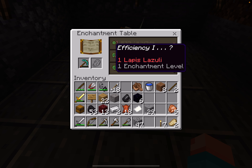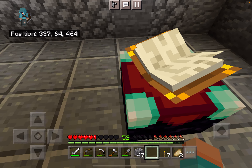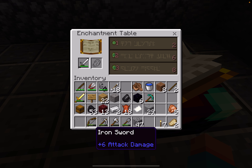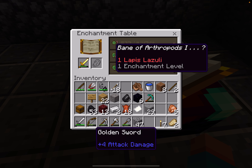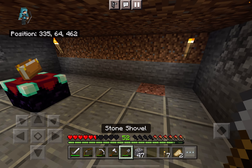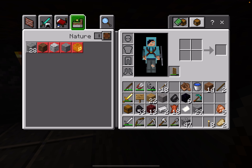I need lapis. This one's Efficiency one, Unbreaking one, Inefficiency one. I'm definitely going to need lapis and some books to charge up this thing, because currently the enchantments are just terrible. What can we get from our axe? Unbreaking, Bane of Arthropods two, and Smite two. With sword we can get Bane of Arthropods one, Smite two, and Unbreaking two. I should really consider going all out on gold, because gold for enchanting equals good - it's best for enchantments and can hold a lot more enchantments.